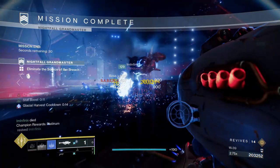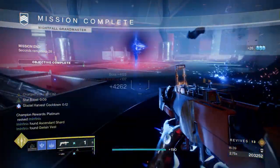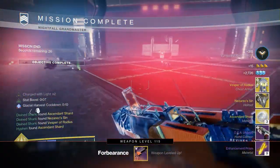Everybody knows that by now, but just wanted to mention it. If you've never hopped into a GM before, get in there while it's double rewards, farm up those ascendant shards, and get that loot. Thanks for watching, y'all — be safe.